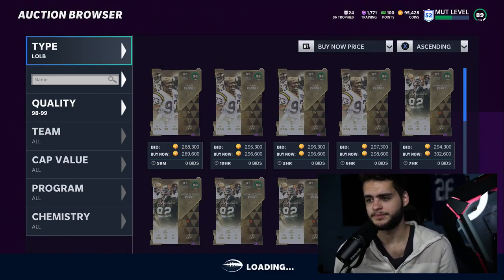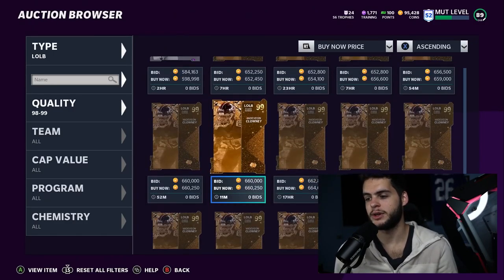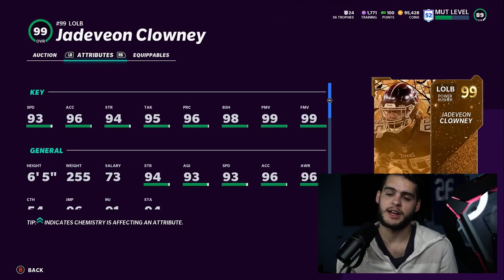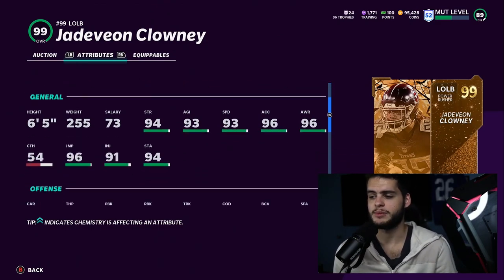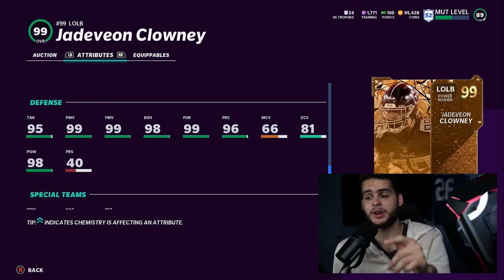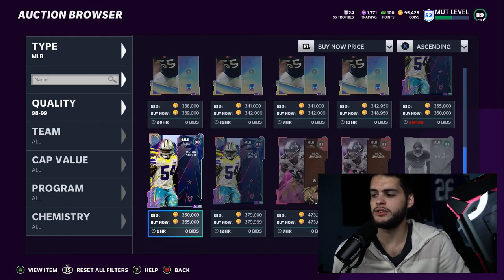At left outside linebacker, Ricky Jackson is quite literally the goat right now, but Jadeveon Clowney is now overshadowing him. Clowney will get 99 block shed, finesse move, power move, potentially play recognition, up to 95-96 speed — he's crazy. Six foot five, 255 pounds, crazy acceleration and strength. He's got 83 change of direction, 99 impact blocking, 98 hit power, and 81 zone coverage, which means if you need to pop him out into man press on a flat route, Clowney can kind of lock it up. This card is super good. Ricky Jackson is a cheaper option.